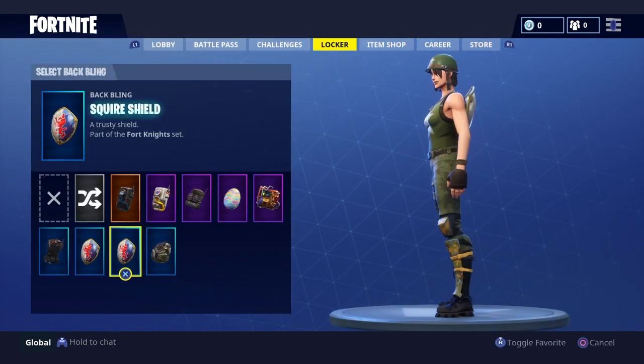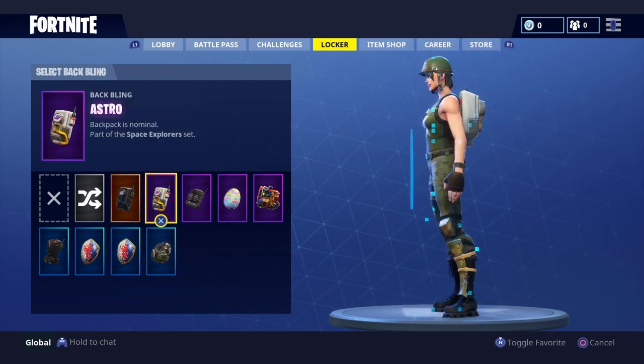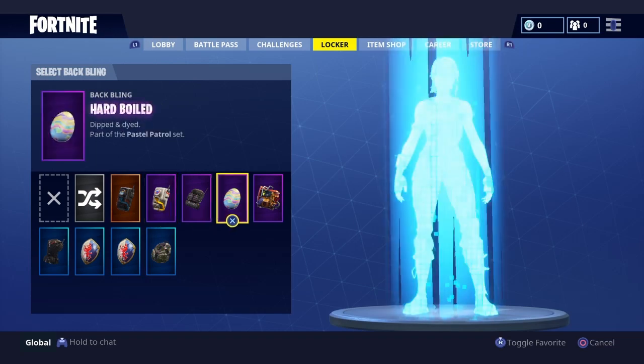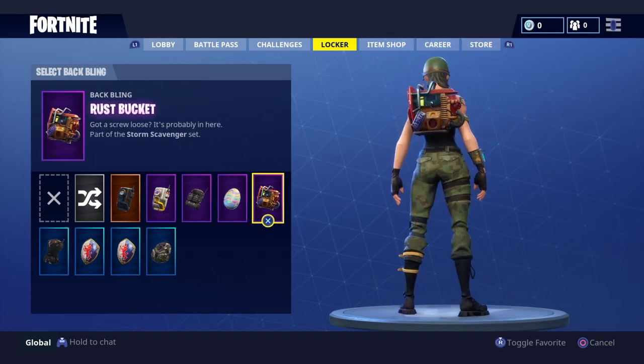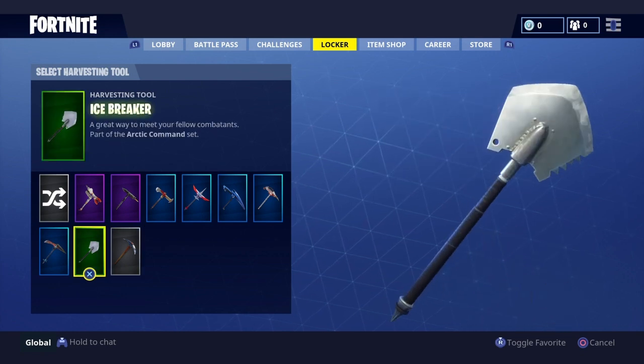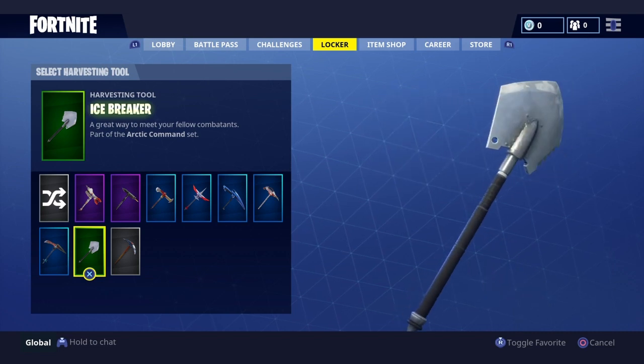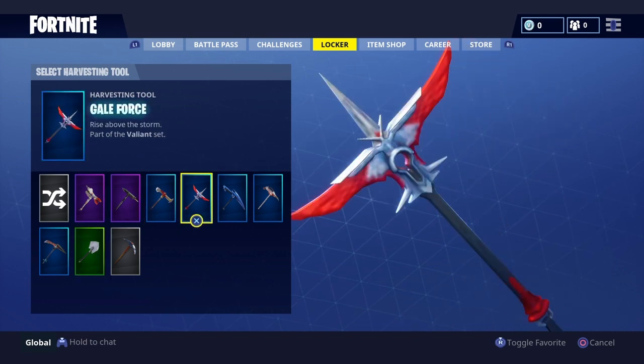I have the Season 2 shield, I have the hard-boiled egg, that free bag, and the Rust Bucket — probably everyone has it. These are my pickaxes. This is an OG one; it has been brought back to the store a couple days ago, but it was very OG.